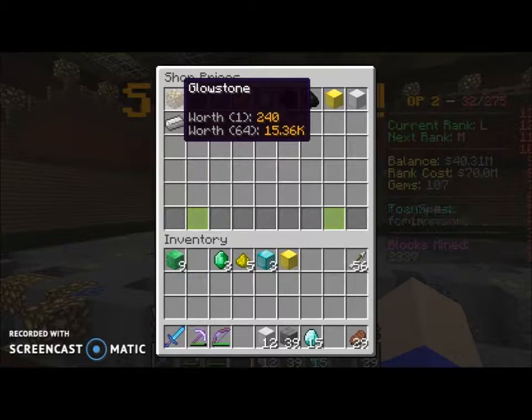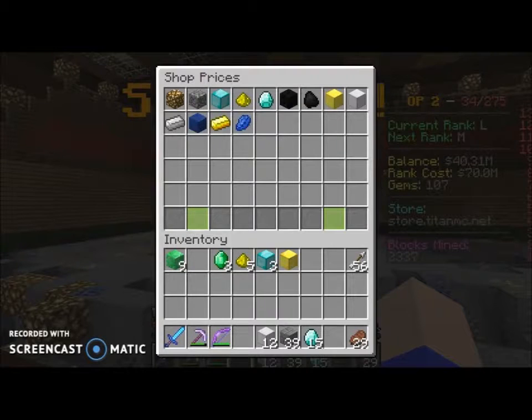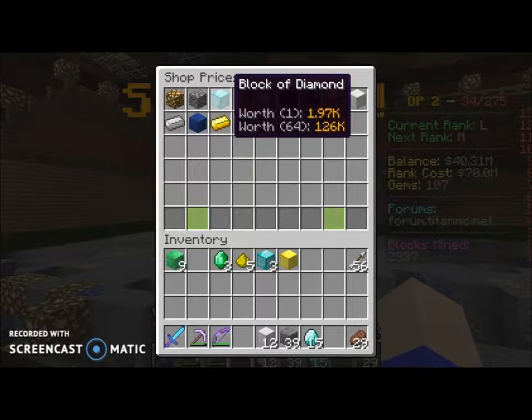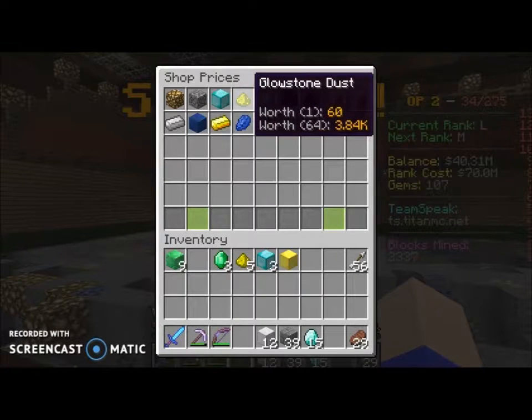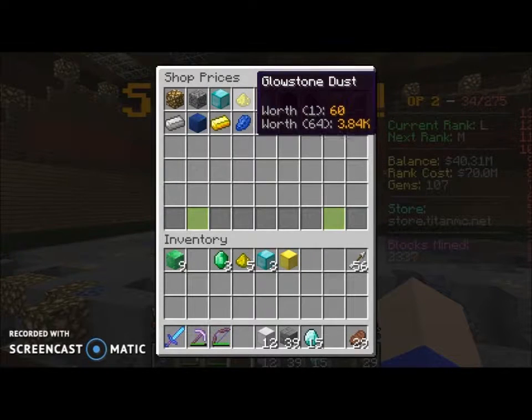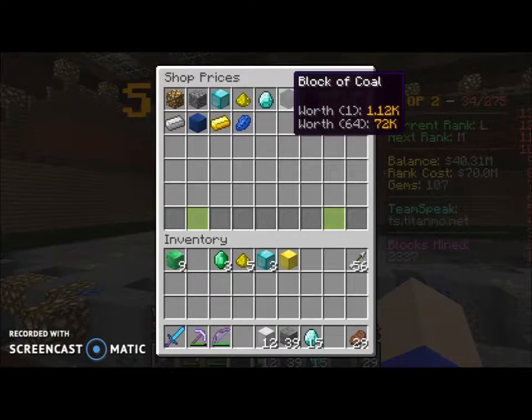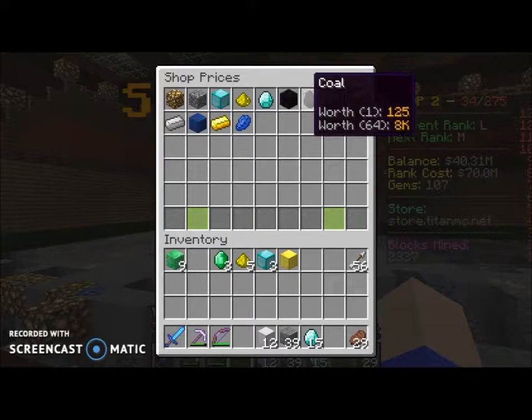Here is the glowstone, here is the glowstone, the cobblestone, walls of diamond, glowstone dust, diamond, gold, blocks of coal, coal.